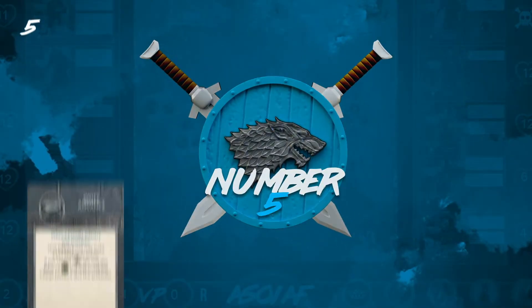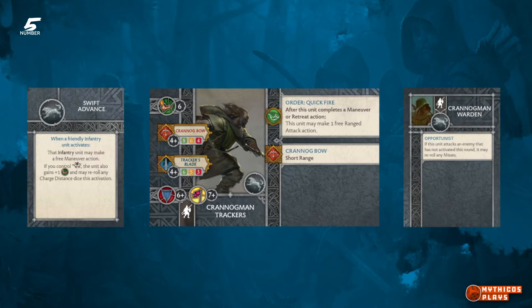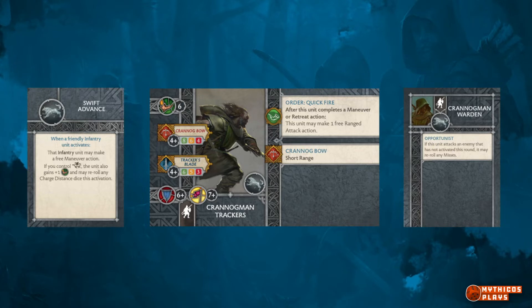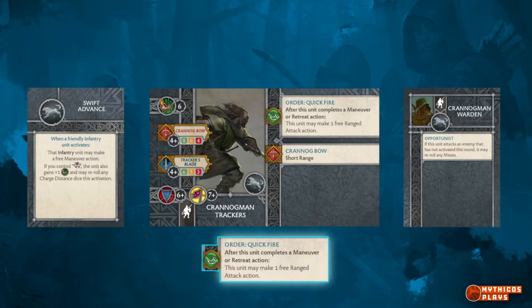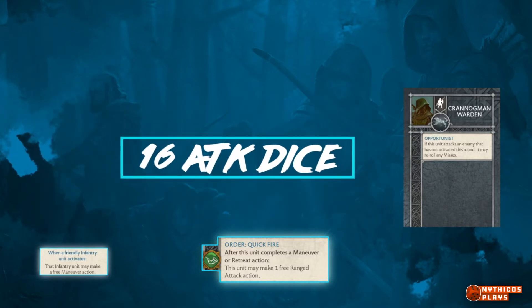Coming in at number 5: Swift Advance plus Krannigmin Trackers with Krannigmin Warden. This combination is great for new players and veterans alike. By only hitting on 4s and with short range, Krannigmin may seem like a cheap filler unit. But when paired with their order Quick Fire and a free maneuver from Swift Advance, you can easily pepper an opponent with 16 dice hitting on 4s.